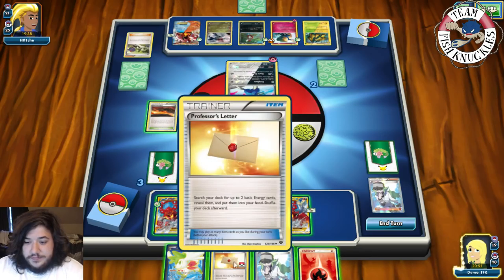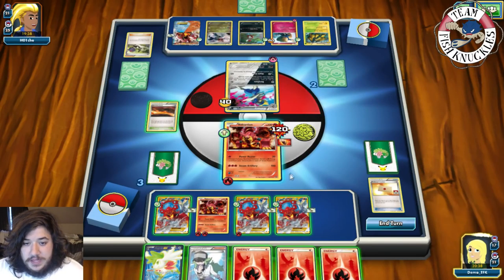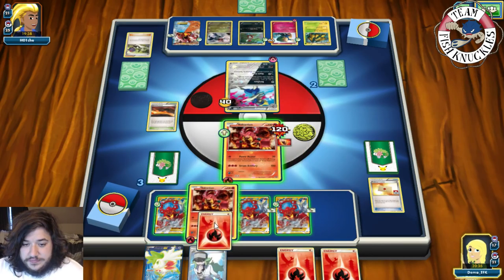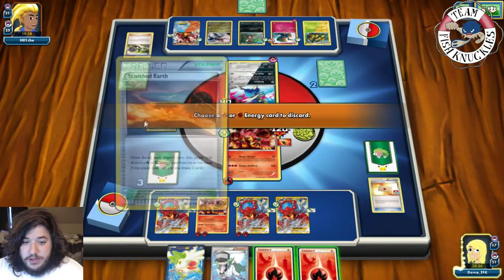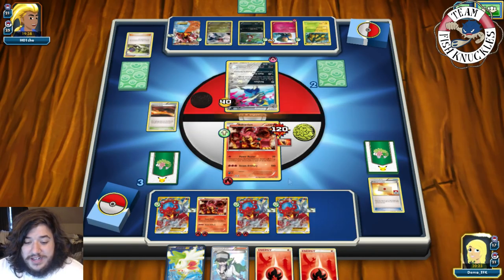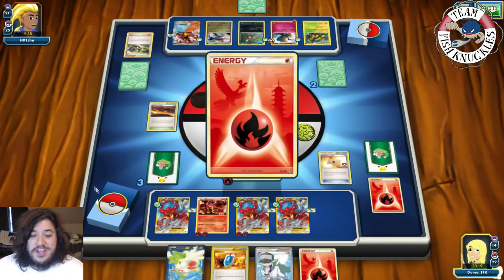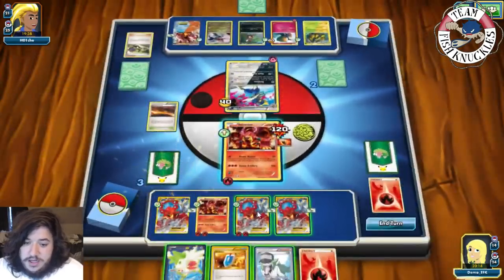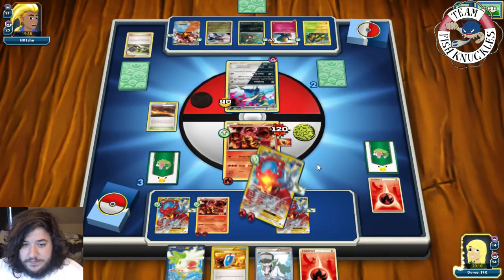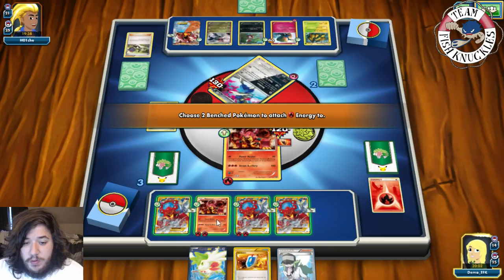On our turn we get a Fire Energy. Professor's Letter for two more Fires — one and two. We Steam Up number one, Steam Up number two, attach a Fire to Volcanian. We Power Heater for the knockout. 90 damage — we put a Fire Energy on two different Pokémon. Down to two Prize cards and there's a VS Seeker.